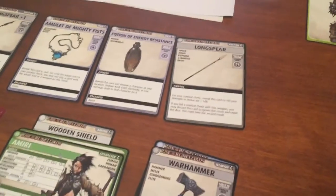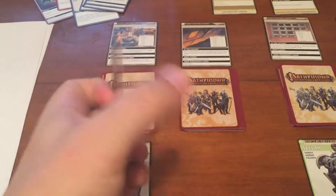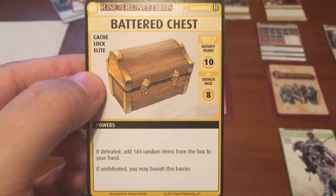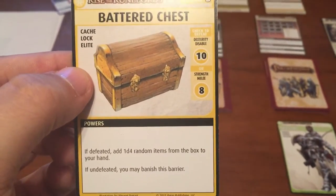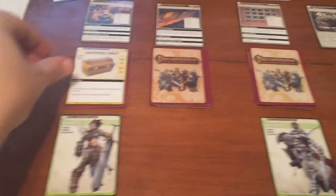Amiri is up and still hanging at the town square. Let's see what she finds in the corner — a battered chest that nobody seems to notice. She comes up to it and decides to check it out. It's a strength and melee check; she can break that thing open, and she's going to try with an 8 strength and melee check.